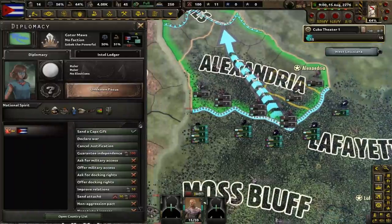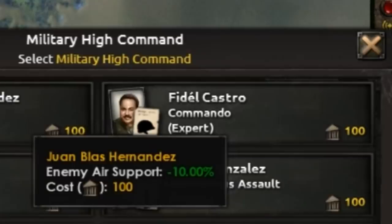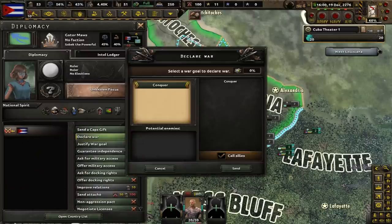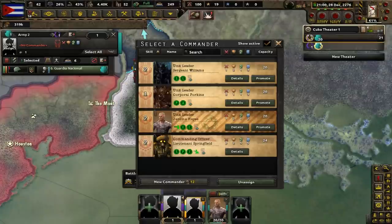Continuing with our plans for expansion, a war goal justification has been started for the Gator Malls. I've just discovered that for our military high command, we can select people that are references to historical Cuban figures, such as Fidel Castro and the much more obscure Juan Blas Hernandez. The war goal for the Malls is ready — let's make sure to call in our allies to help since we have no direct border connection to the enemy. Our current commander has done a good job, but we're going to replace him with either Sergeant Williams or Corporal Porkins. Lieutenant Springfield is also available as a commanding officer, which in Old World Blues is essentially like a field marshal in vanilla HoI4.